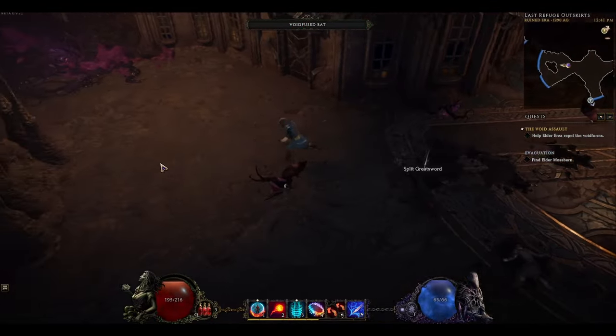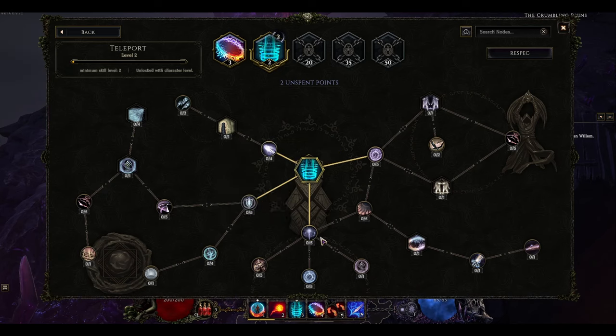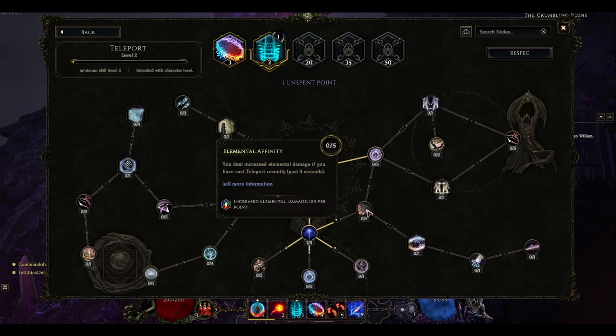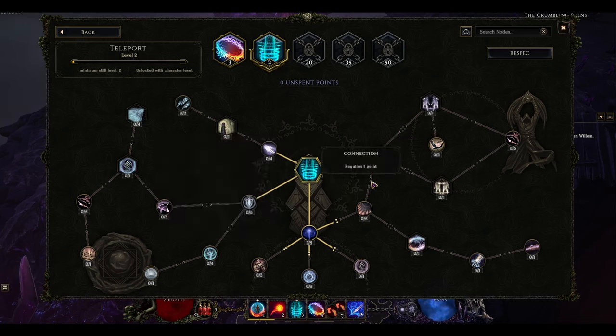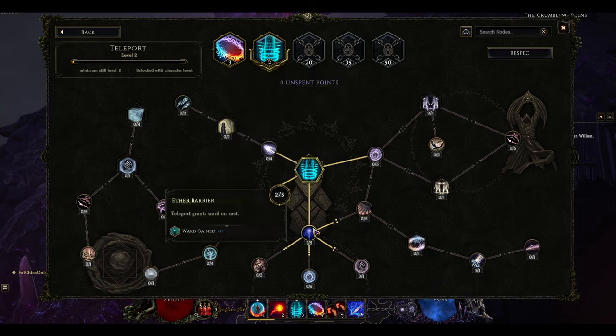On top of that, your character also has a passive skill tree that you can build up while leveling, assigning points in various ways to boost your character and synergize with the skills that you've been altering as well. Here I'm putting some points into teleport, and I'm going for some additional wards which unlock several pathways to more survivability nodes. I plan on taking advantage of those later, but for now I want to go after the damage boost provided after casting teleport. This will also unlock some additional novas that will cast as I use enough points to open the connections.